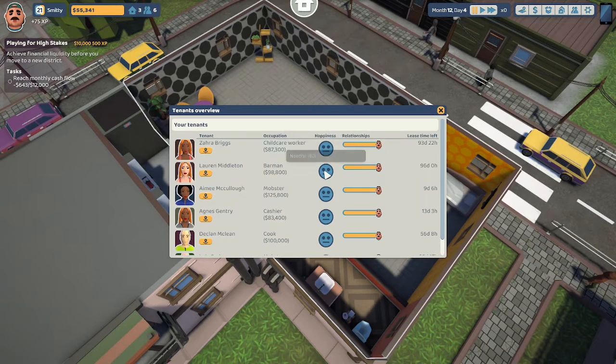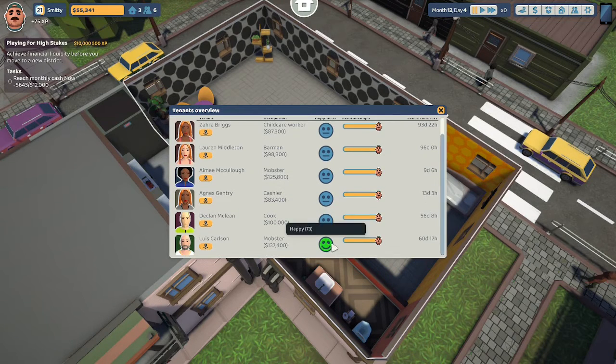I'm not entirely happy but she's gone up a bit. Miriam is at 54 happiness, up from 50. Lauren is at 60, Amy is at 62, Agnes is at 50, and Lewis Carlson — whose bedroom we just renovated — is loving us at 73. I'm wondering if we can work on Agnes.